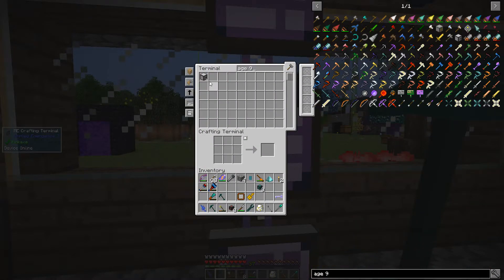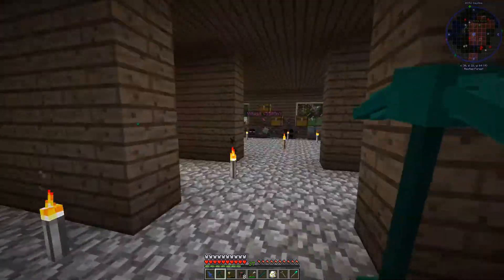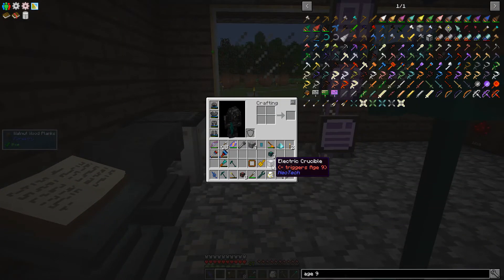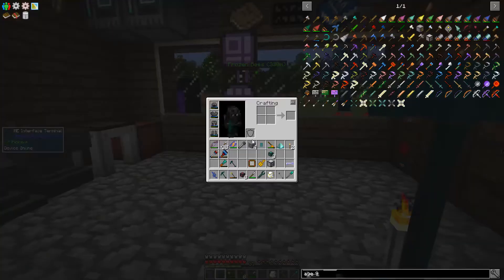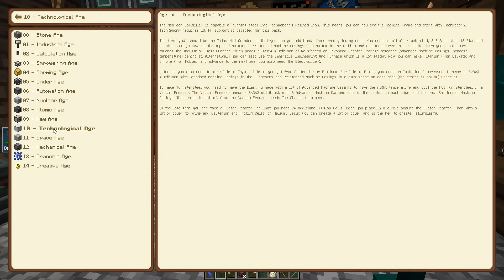Oh, we did make this thing. Man, we got so lost playing Applied Energistics craziness that we sort of bypassed this — it just didn't click in my brain. You would think I knew what I was doing, but it's obvious that I don't. Alright, that means we need to get into the Technical Age and see if we can make one of these machine blocks.